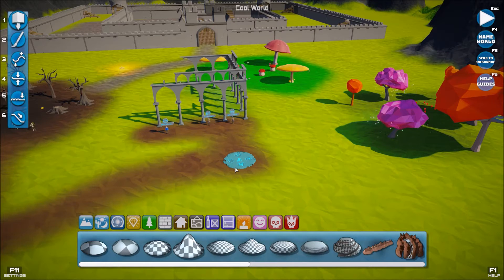If you look at the top right, there's F5, or you can click on the button, which is Send to Workshop. That's all you have to do - upload it, put it on to Workshop, all ready for people to play.